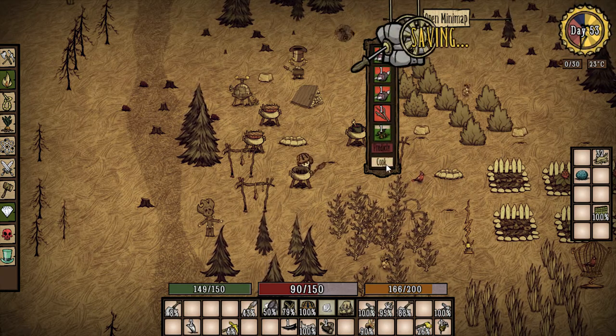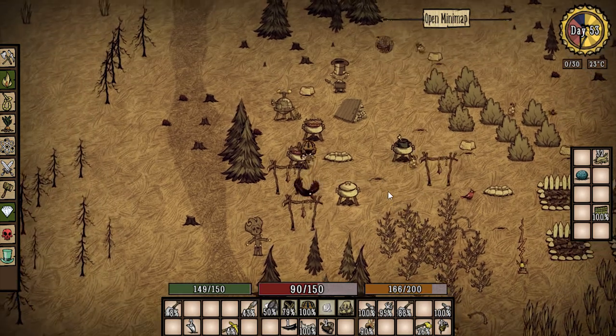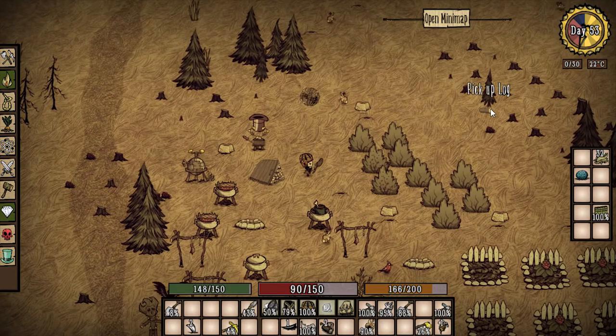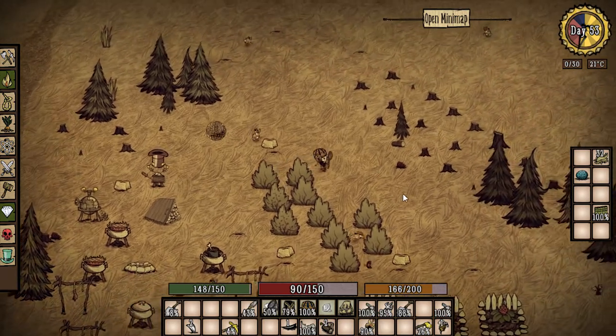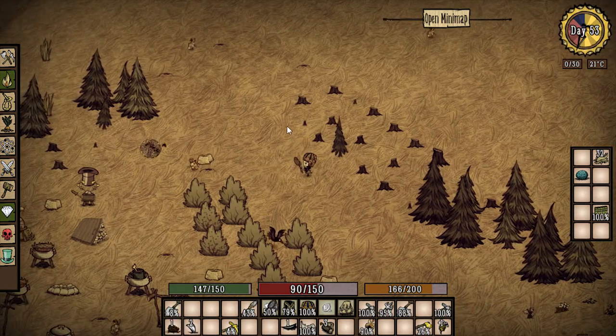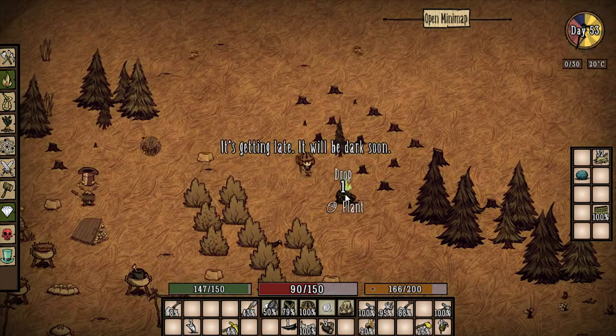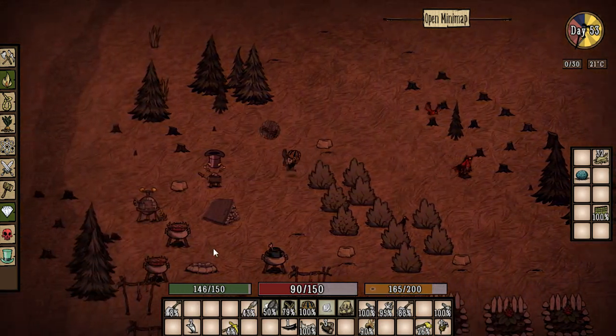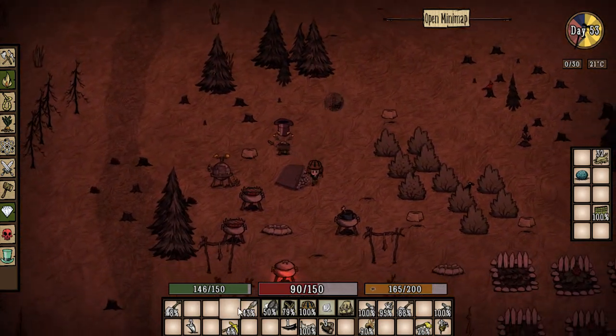Why not cook it — I haven't had kebabs yet. All right, so we're all set for a little bit. Everything's coming along. What I really should have done earlier is planted more pine cones — we're a little low on wood. Maybe what I'll do off camera is get ourselves some more and clean up the base, pick up all these stumps.